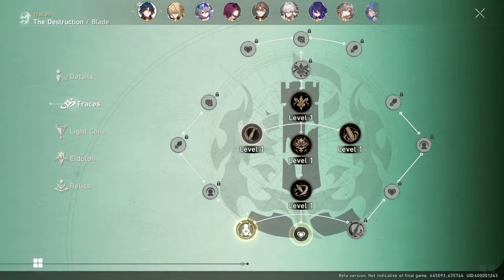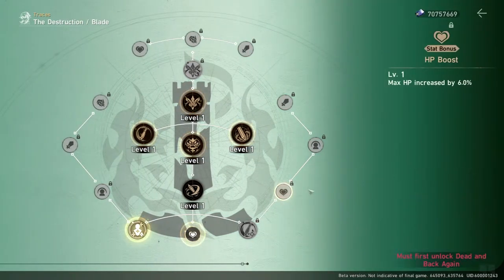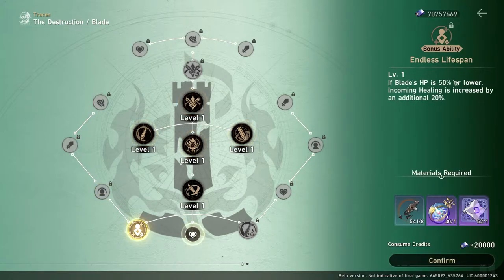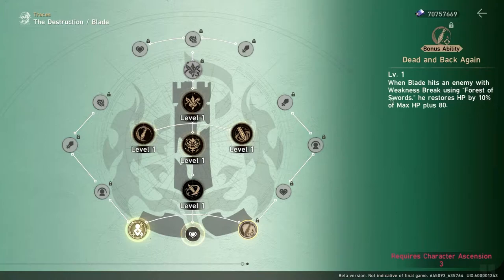Now his traces — bonus stats include max HP (×3), effect resistance (×2), attack (×3), and wind damage (×2). His bonus abilities when leveled up are: if Blade's HP is 50% or lower, incoming healing is increased by 20%; the wind damage of his talent is increased by 15%; and when he breaks an enemy weak to wind with his Forest of Swords skill — his enhanced basic attack — he restores 10% of his HP plus 80.